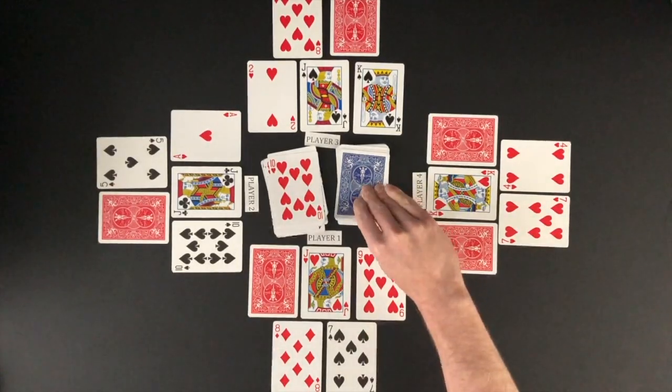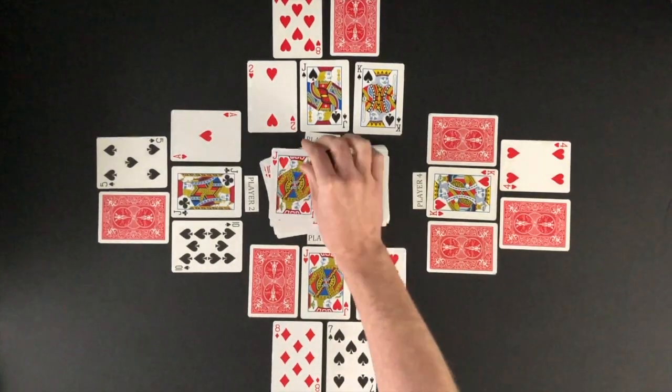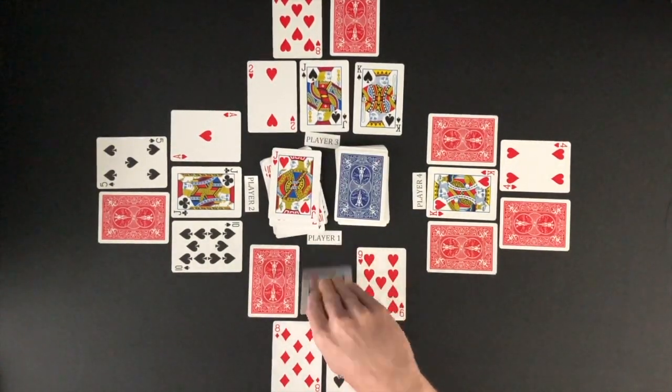The object of the game is to be the first player to flip down all five of your cards. Cards are flipped down when matched with a card flipped from the middle.